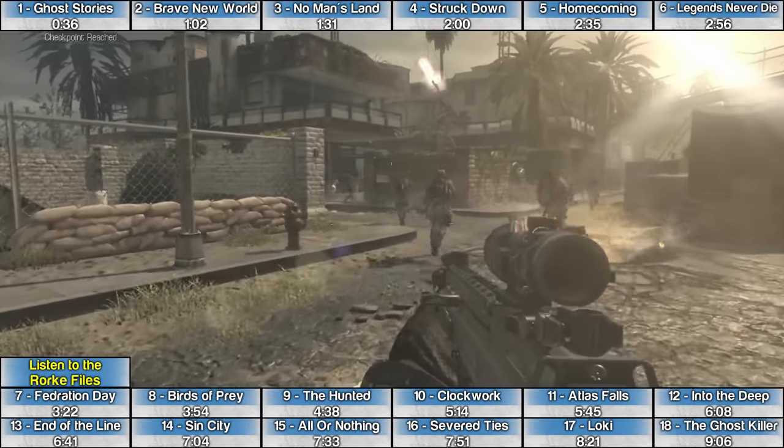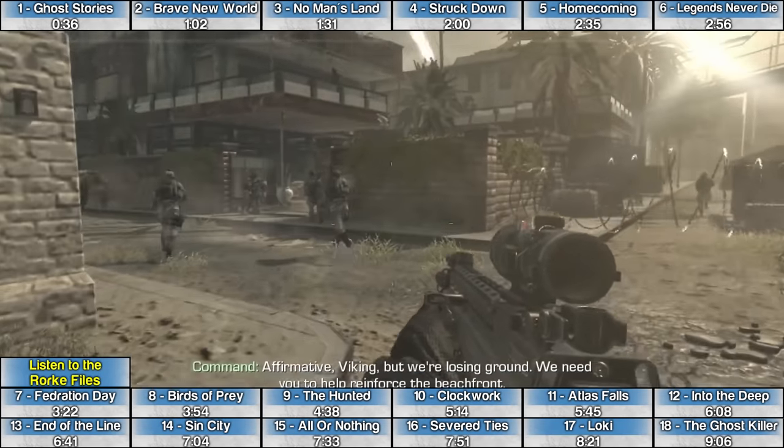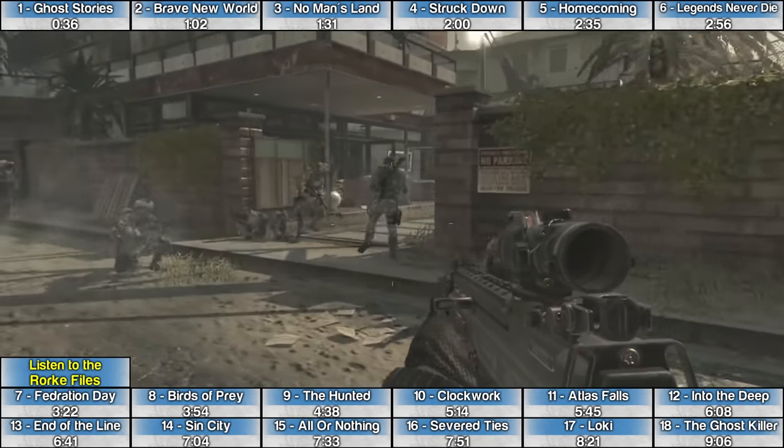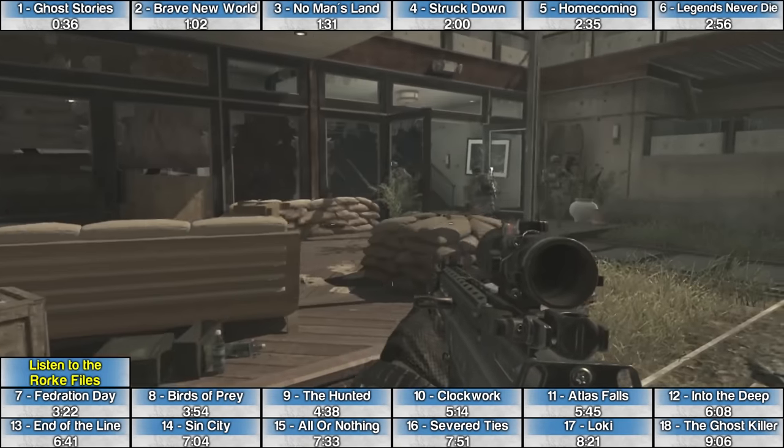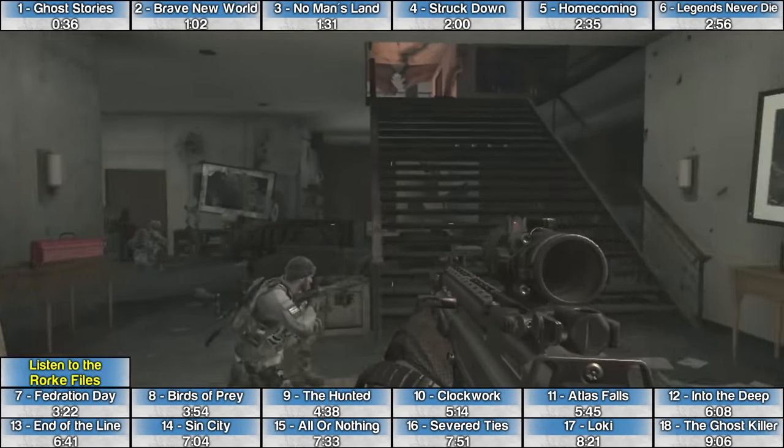The Rourke File for the mission Homecoming is at the very beginning of the mission. When you go inside the first building, instead of going up the stairs, look to the left of the stairs and the Rourke File is sitting on top of some sandbags.